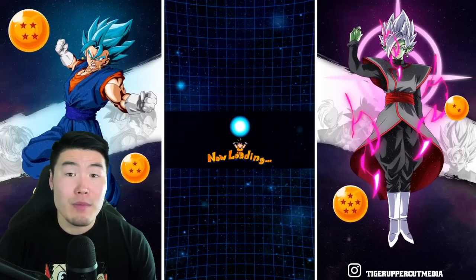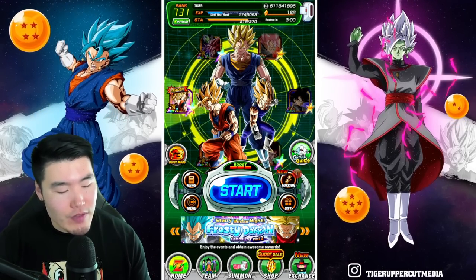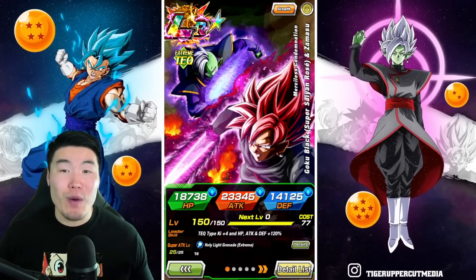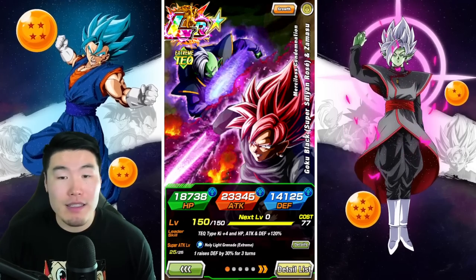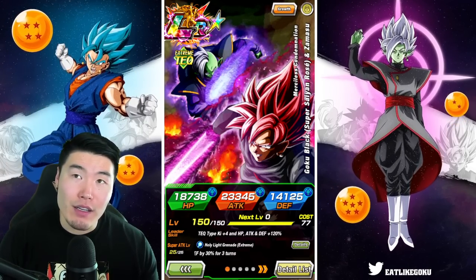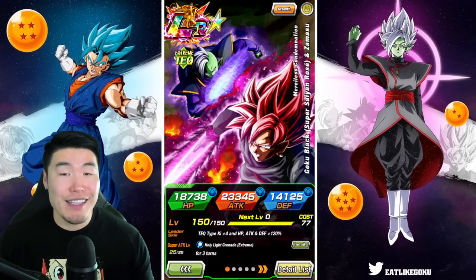Let me know in the comments what you guys think about them — are you impressed, disappointed, or do you think they're just okay? I will do a showcase of the Trunks and Mai as well a little bit later, probably tomorrow, because I wanted to make sure I got this one out as soon as possible since this is the main one people were hyped for — and for good reason. Definitely a top 3 EZA in the game right now, maybe even top 1 honestly. We've got the STR Cooler who is great for support and hits really hard in his own right — would I put these guys over the STR Cooler? That's a tough call, but I would say they're close — maybe 1A and 1B. Easily one of the best EZAs in the game right now, no question.